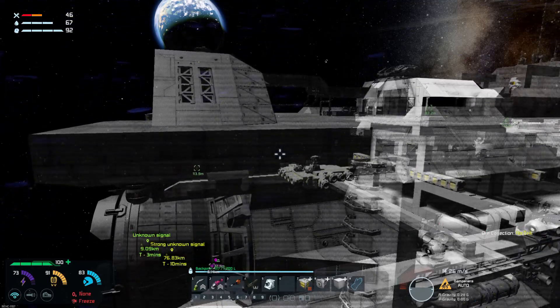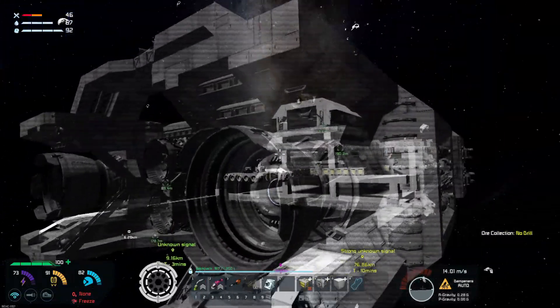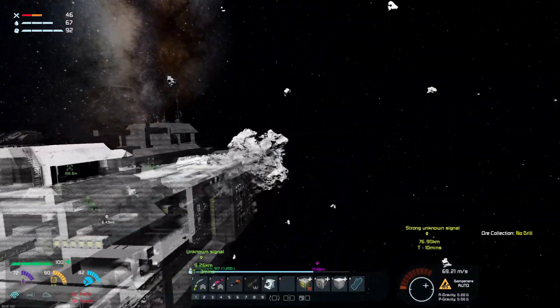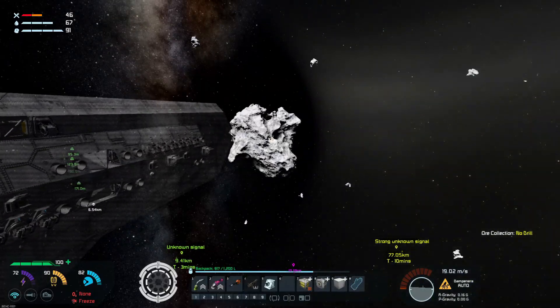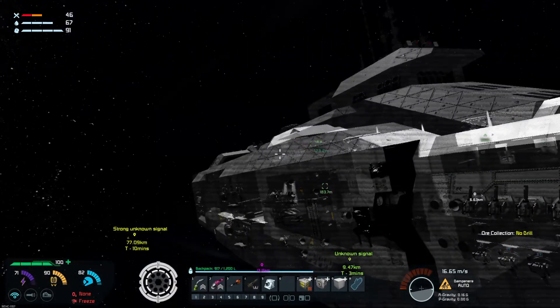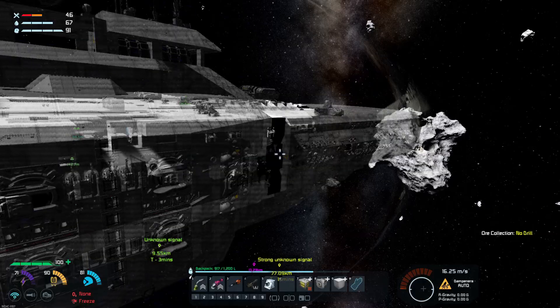Do you want to pull up alongside the asteroid, have the top of our ship facing outward, so the belly is hugging the asteroid? Jake, can you put the welder on — can you dig into that one, Axio? It looks big enough where we can actually hide the ship in, but you're going to want to right-click to dig a hole and take several passes.